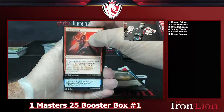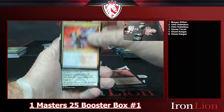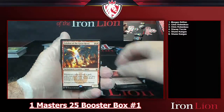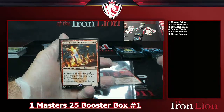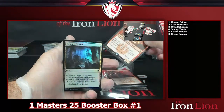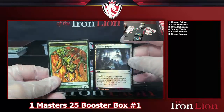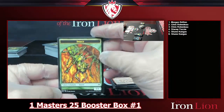Through the commons — Twisted Image, Quicksilver Dagger, Sai of the Shinobi. Into an Eidolon of the Great Revel — two-drop spirit 2/2: whenever a player casts a spell with converted mana cost three or less, it deals two damage to that player. Wow, I like some of these cards. And a pretty sweet-looking insect token.